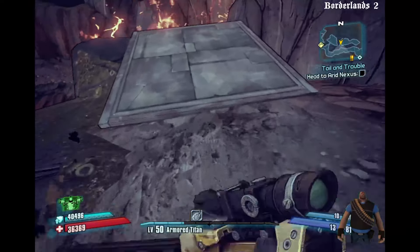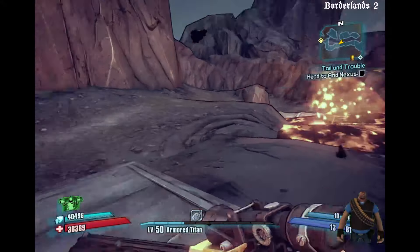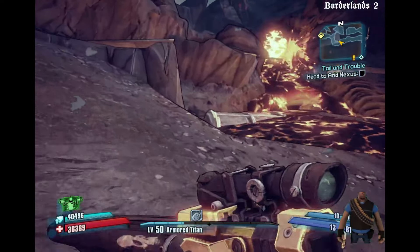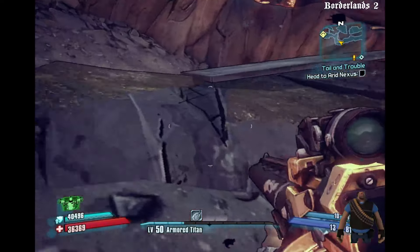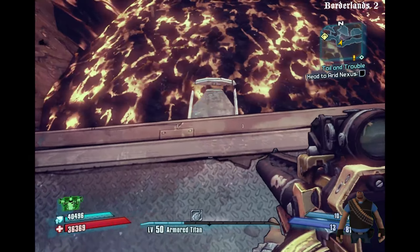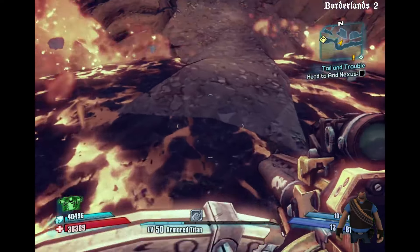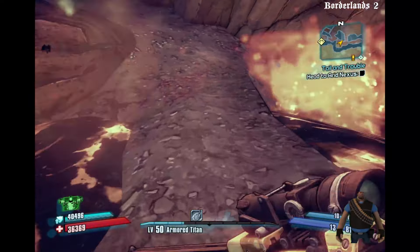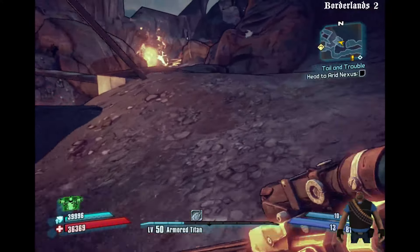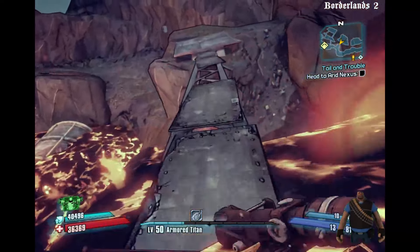We've got to jump here and we're over. There's another bridge similar to that up ahead — we're almost there. As long as we don't mess up and jump in the lava. If you do jump in the lava, you have to start all the way back at Claptrap's place. So try not to miss any of these jumps. This platform pretends it's going to push you in the lava but doesn't move far enough to actually do so.